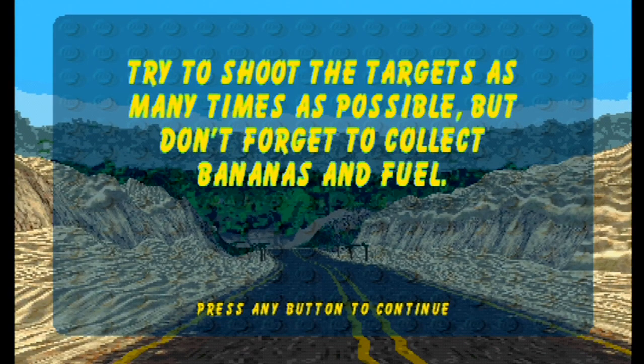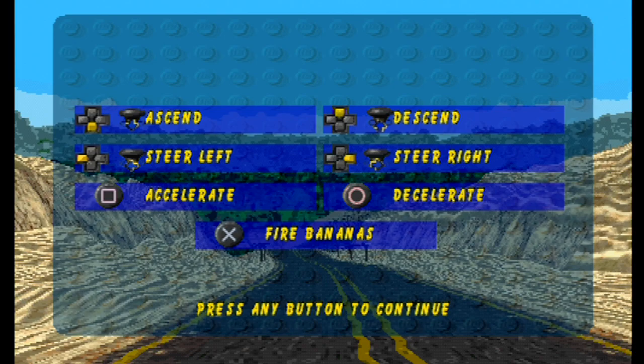This biplane mini-game - I forgot about the rally one but I do remember this one. I think you have to fire coconuts... or maybe bananas at targets. I think you collect bananas for fuel and fire coconuts at the targets. So: collecting bananas for fuel. This is much like a real plane - well, I've never flown a real plane. It's like a plane where to go down you press up and vice versa. Accelerate is one button, square to decelerate.